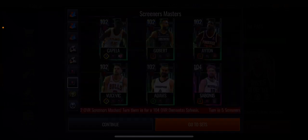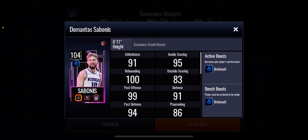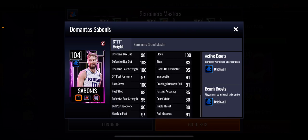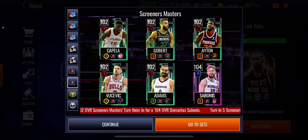Then we move on to the grandmaster, the 104 overall Montrezl Harrell bonus. He's a grandmaster card that looks absolutely amazing. He's got a plus six brick wall boost to the team, which is absolutely insane. You can see he's got offensive rebounding 101, defensive rebounding 101, dunking 101, layup 98. Overall this card looks great - he's even got 100 block, which is absolutely insane. Looks like a very good card to definitely have.